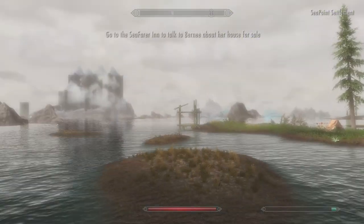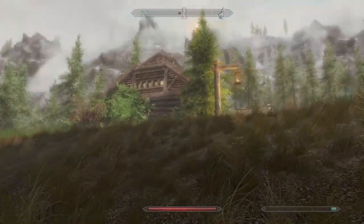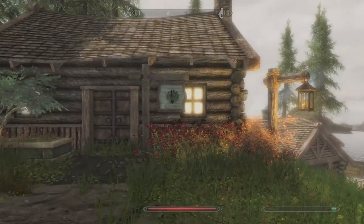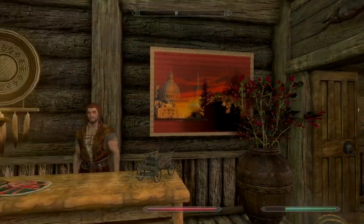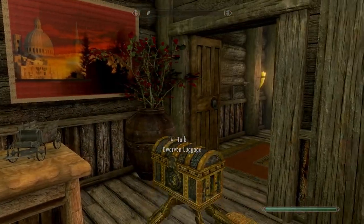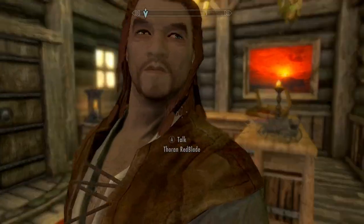Go to the Seafarer Inn to talk to Bernie about buying the home. There's so much to this — you've got the ability to go inside all of these buildings: there's a tavern, a blacksmith, an apothecary shop, and you can buy a horse. Let's check out the treasure chest first. Wow, look at those paintings — those are not standard Skyrim paintings whatsoever. This looks like a jewelry shop — a nice, fine, classy store.